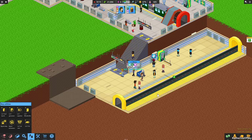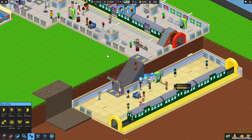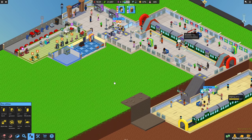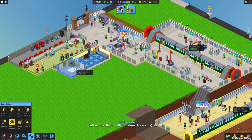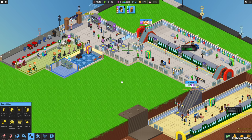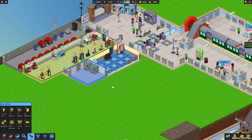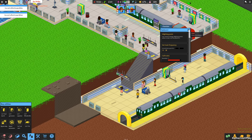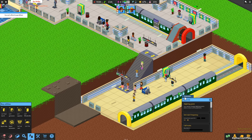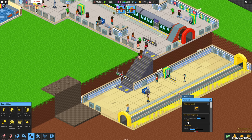We have people waiting on this train, so let's call it and build the signal automator. I'll put it right here and link it over here. I'm going to have these trains arriving at different times — this one is called on the hour, zero past the hour, and then this one I'll have called at 30.